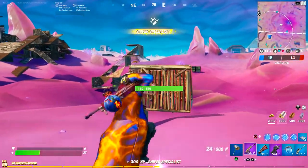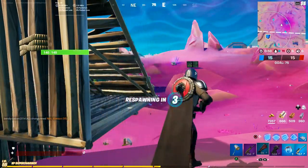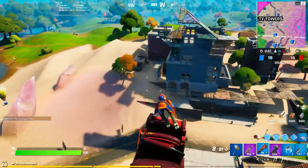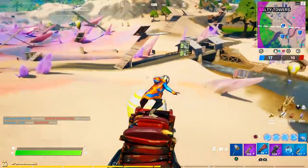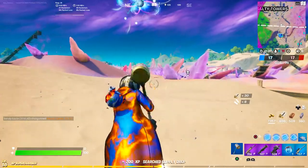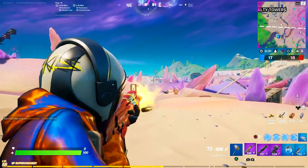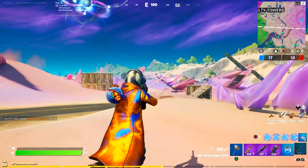In the number 9 spot, we have the John Wick skin. A little Fortnite history: back in Season 3, we got a skin called the Reaper that everybody called John Wick because it pretty much looked like him. But later we got an actual John Wick skin in the item shop that looked like Keanu Reeves. Everybody was really hyped when it came out, and it came with a limited-time mode that was pretty cool. Anyone who didn't get the Reaper back in the Season 3 Battle Pass now had a second chance to get John Wick.